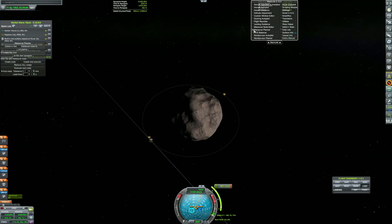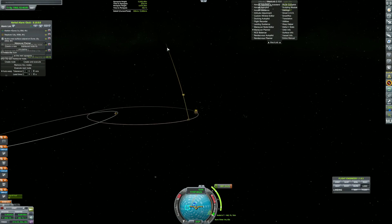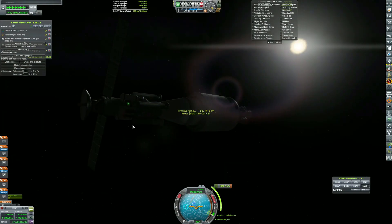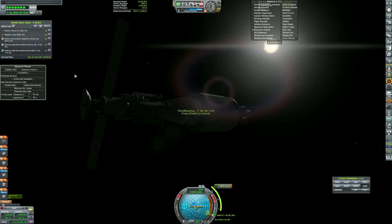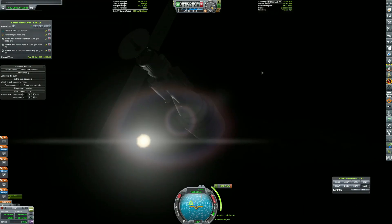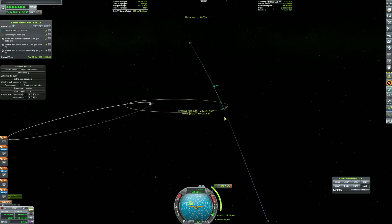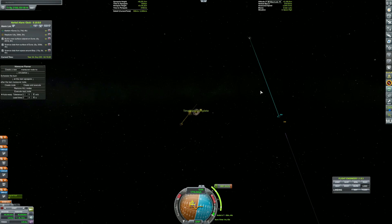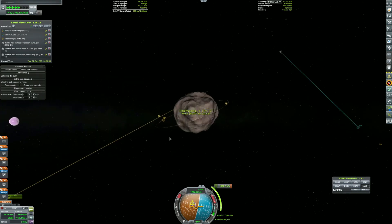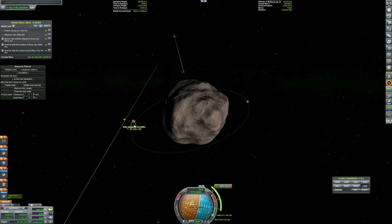We have our Gilly encounter here. The reason we're going to Gilly is because Gilly is very useful scientifically. We are kind of low on science at the moment, and I need to upgrade a couple of things in order to keep bouncing around the solar system like we should. So I'm basically just doing that.